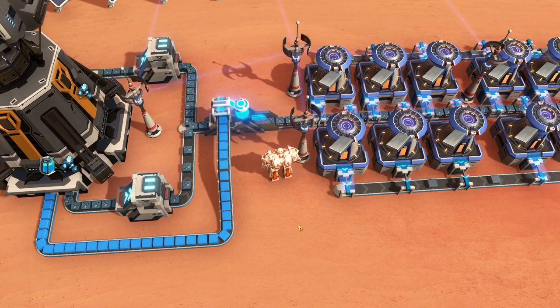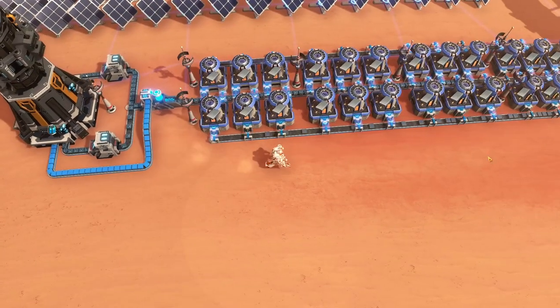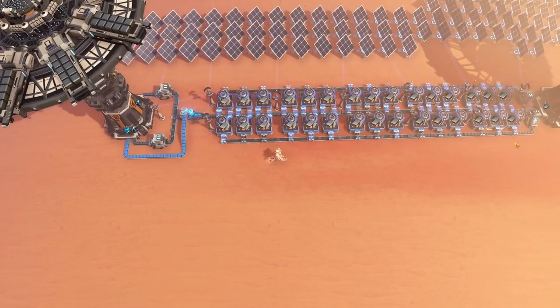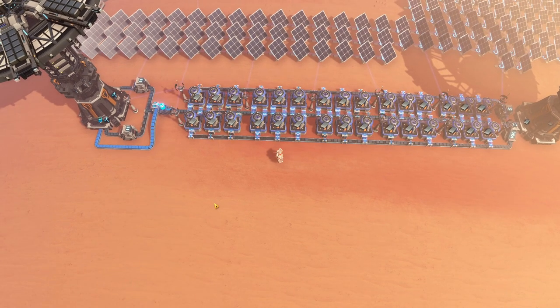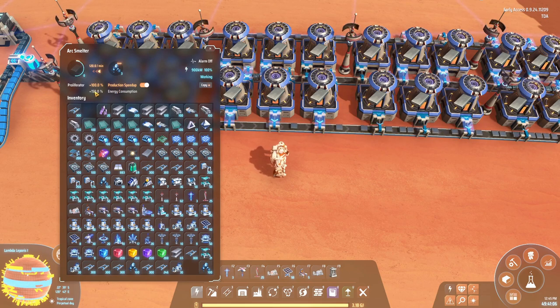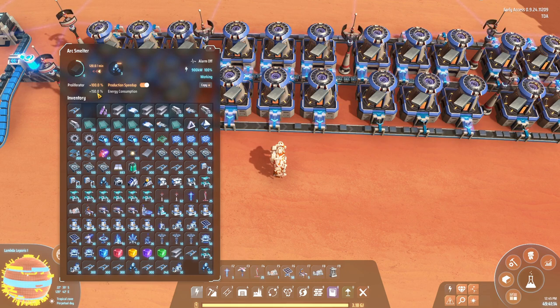A few more things to mention. We are now producing at optimal speed - effectively a facility producing at twice the speed, and as you can see all the smelters are working again. Same facility with a few small additions, effectively twice the throughput. It will be consuming a lot more energy though - because of the proliferators, this is now using 150% energy. So you double the production but you are using two and a half times as much power.